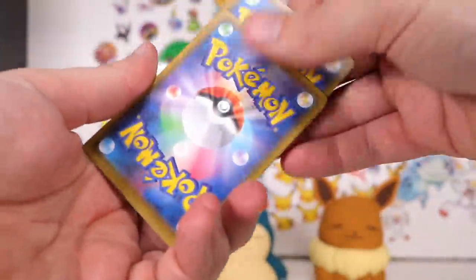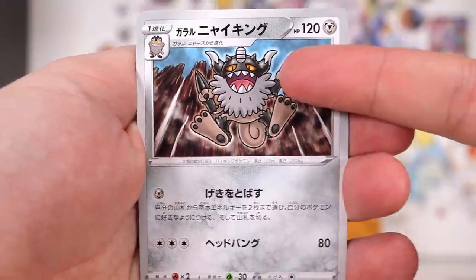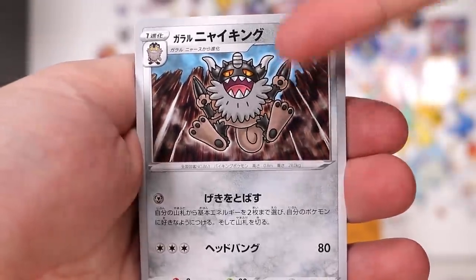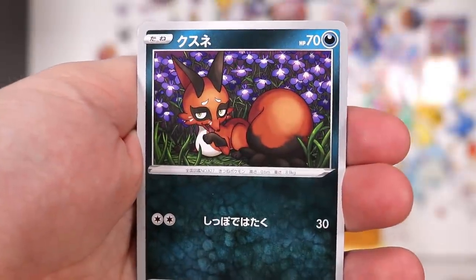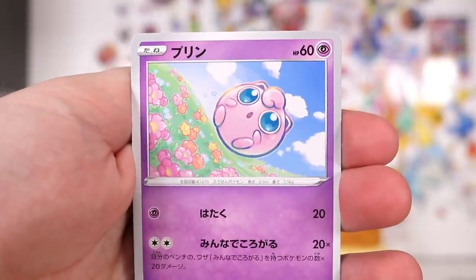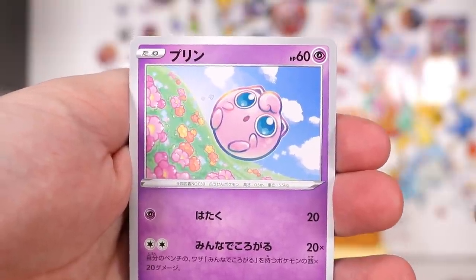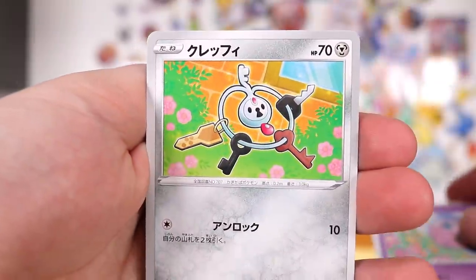Next video we'll jump into the Chilling Reign English that I have missed out on. This card is by the same artist that I said I really didn't like in the other one — the Beware — but it looks a little better there. I still don't really like that style for some reason. We have Nickit. We have a lot of very circular Pokemon these days. The Chansey is also circular in the other set.